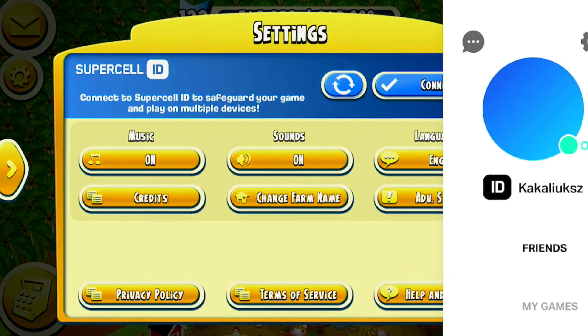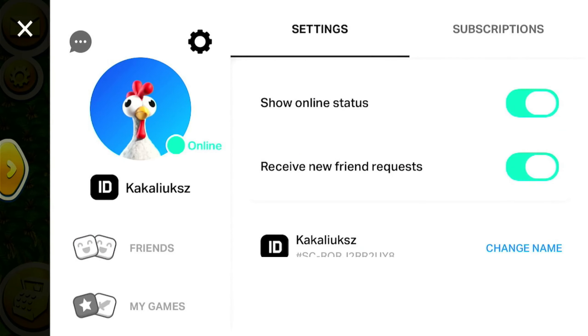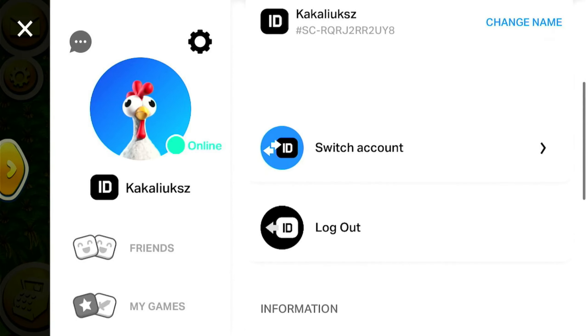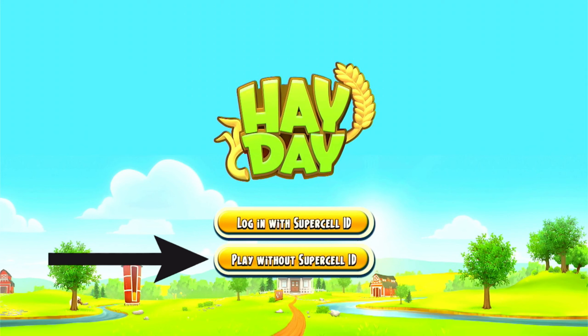Tap the connected button, then the cogwheel. Scroll down until you see a logout button and tap on it. Game progress will be saved so don't worry. Tap confirm. Tap play without Supercell ID and it will create a brand new farm.